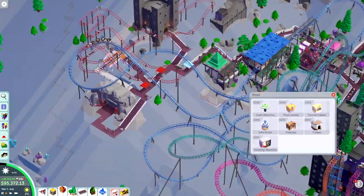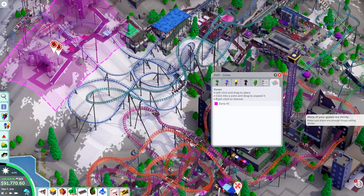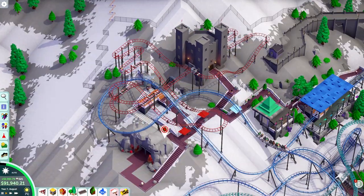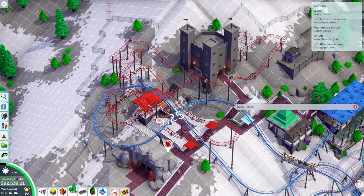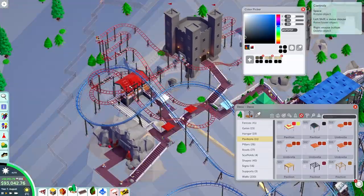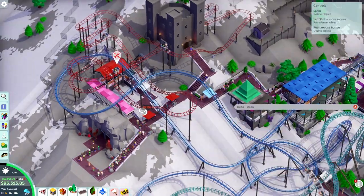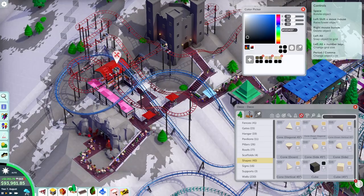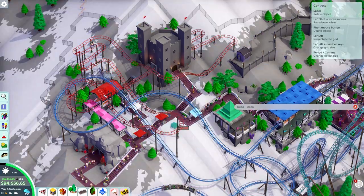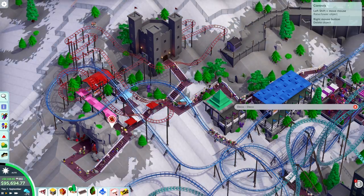There's also an entrance into the heart of the mountain where I was considering putting an underground coaster in case I couldn't reach the minimum guest requirements, but at this point I'm pretty sure I'll get there with some advertisement. So instead I decided to put a food court in there because guests were complaining more and more about the lack of food and drinks, and walking all the way across and up and down the mountain to find food is not ideal. The underground food court is also nice because it makes it much easier to hide backstage delivery infrastructure.